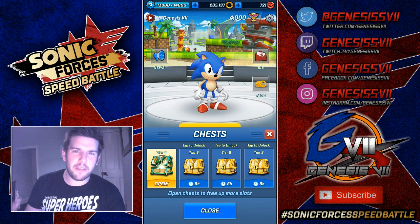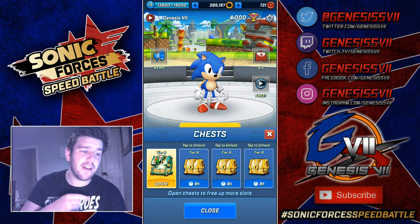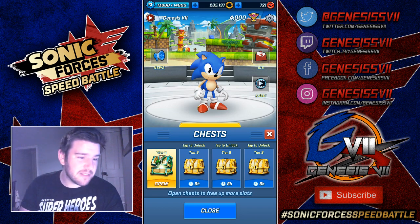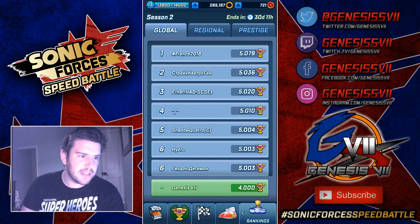You know the drill — we have three gold chests and we have eight emerald chests. These are all tier nines, obviously from when I was battling away in Season 1. It's Season 2 now, so we are going to do some speed battles. We're going to use my boy Classic and probably a few other guys and girls.